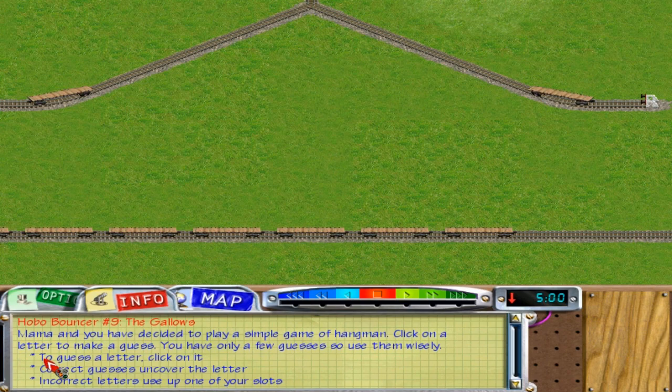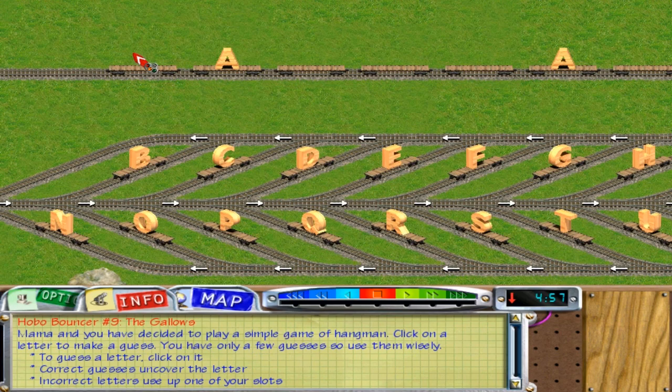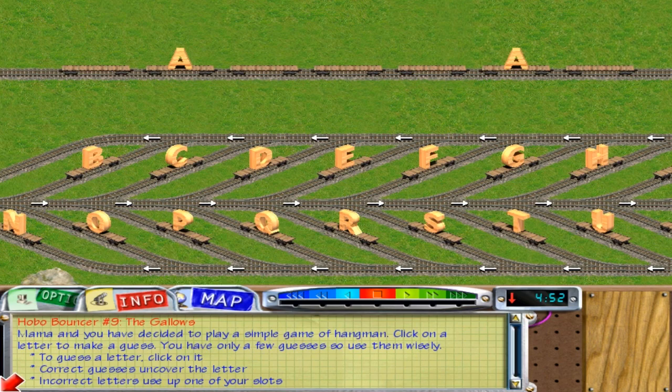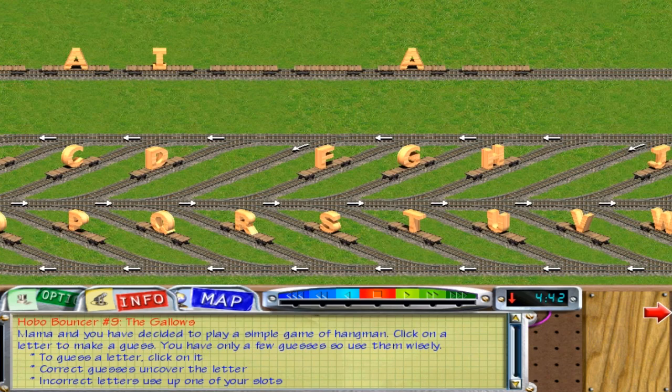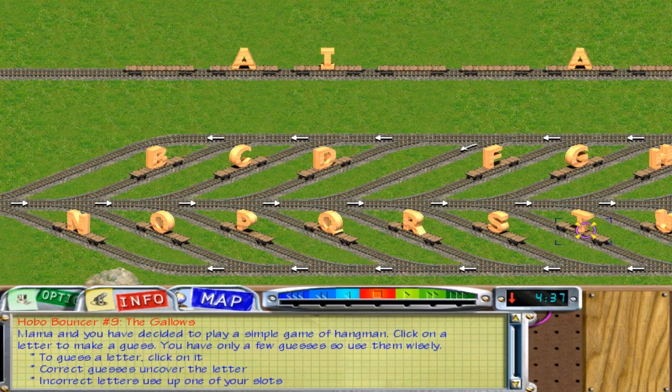Alright, let's try it again. A — there's an A. One, two, three, four, five, six, seven. Seven this time. I'll try all the vowels. There's an I. A, I. A, E, I. O and U — I don't think there's an O or a U.